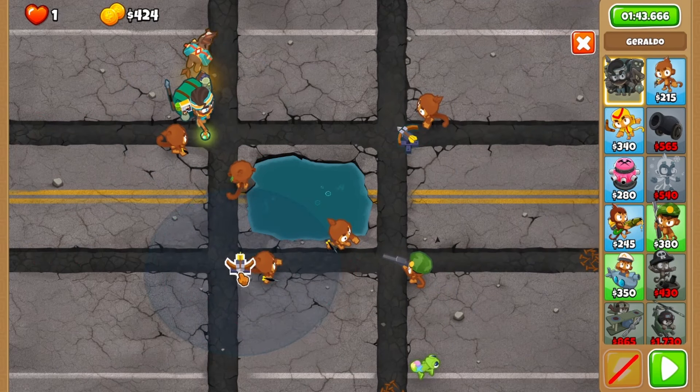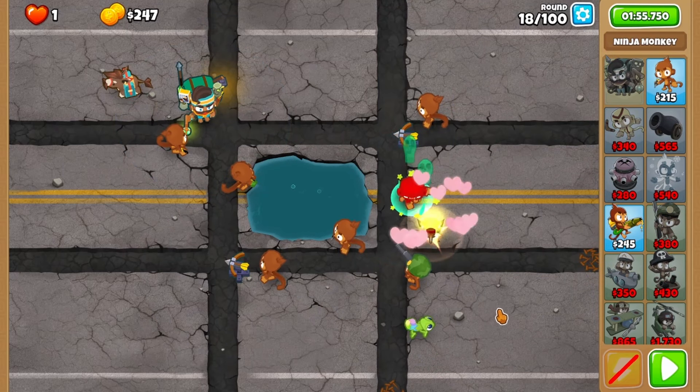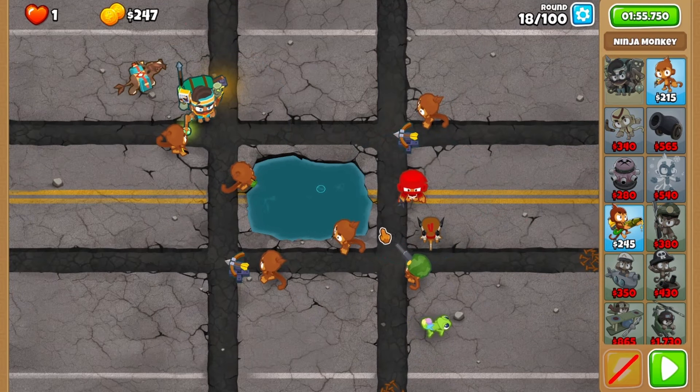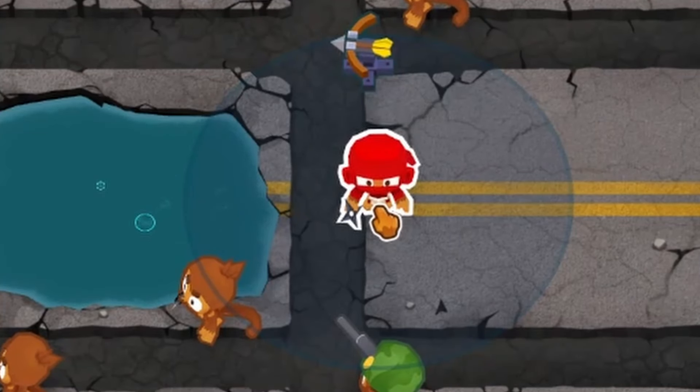You'll then move to round 17 to place another turret next to your dart monkey. Before round 19, add a ninja on the right side, using the lines as guidance. Try to place it on the bottom line to get the most coverage.